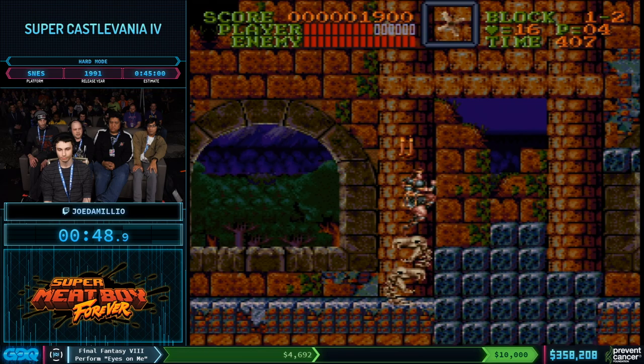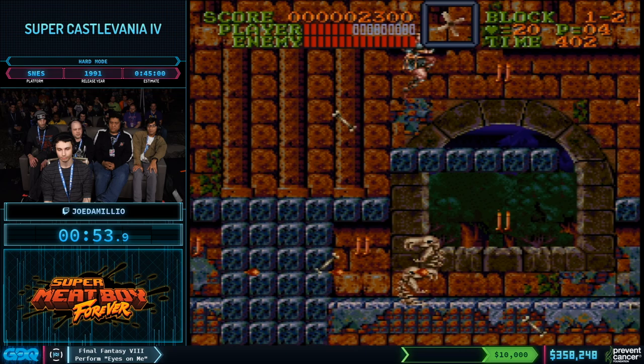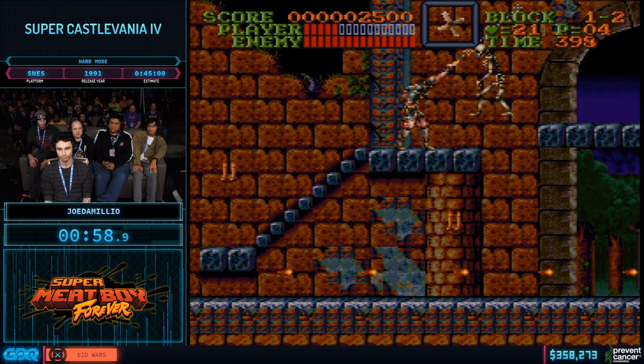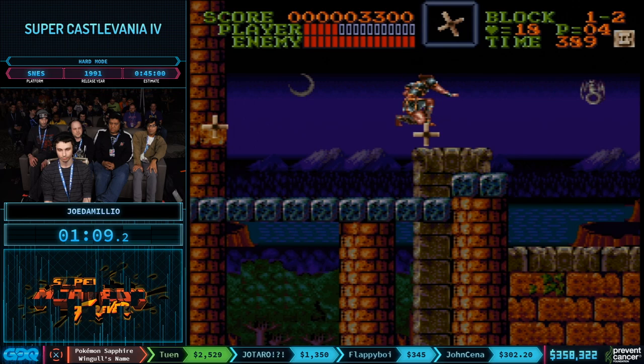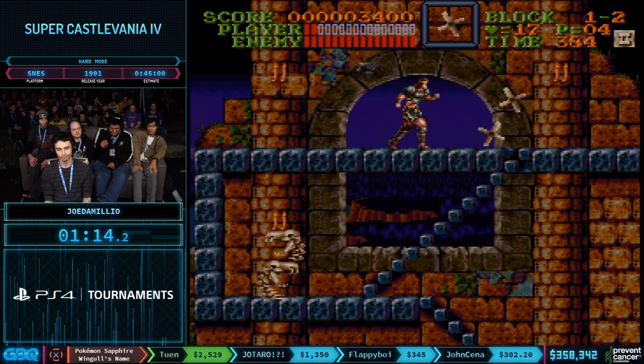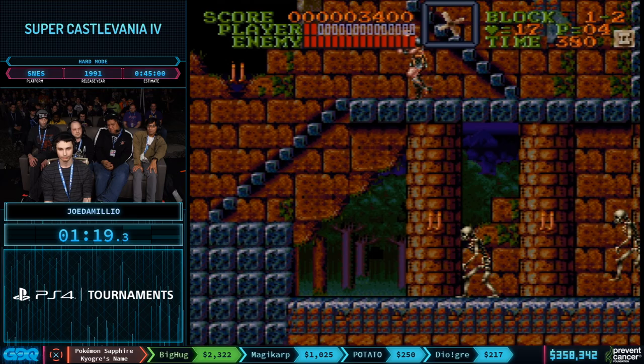Joe just picked up the cross, which, if everything goes well, is going to be the one and only sub-weapon used throughout the run, just because it does good damage. It travels all the way to the edge of the screen before coming back, so it's pretty easy to get multiple hits with the right placement. He'll soon be accumulating a double shot, followed by a triple shot multiplier. The little trick he just did was a re-clip that gives more momentum and saves time.